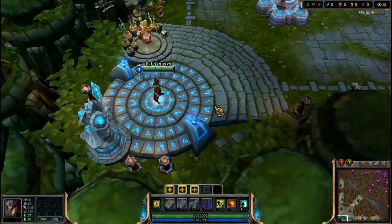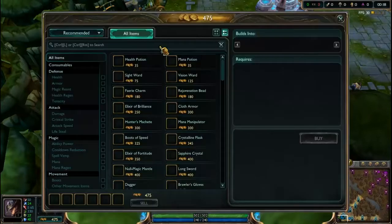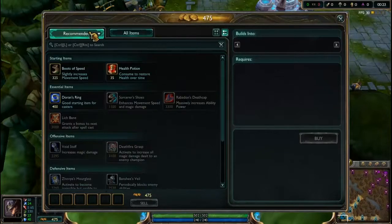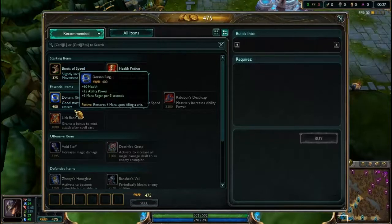Welcome to my League of Legends tutorial where I teach you basic mechanics and objective control around the map. The first thing you want to do is open up the shop. Double click on him and go to recommended items no matter the champion you are playing. If you're new to League of Legends, you want to stay on recommended items.